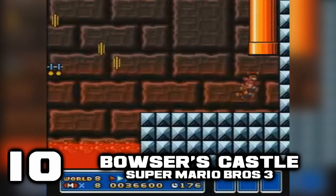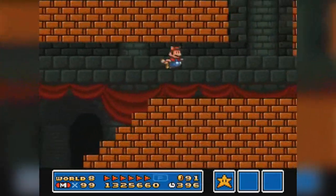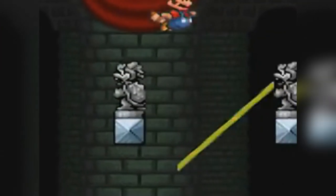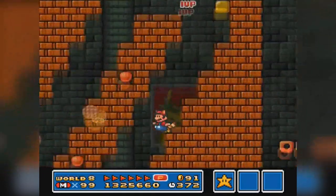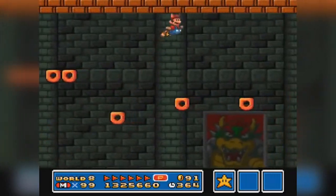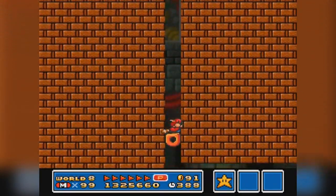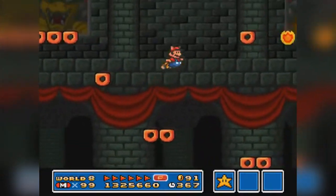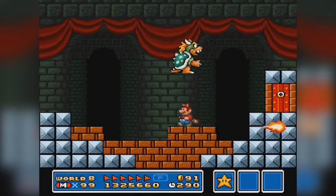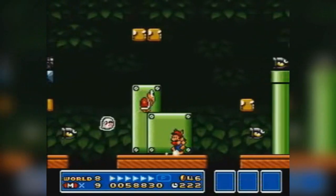And this final castle doesn't disappoint. It starts with some Bowser statues that look pretty innocent from the outside, but they shoot lasers! How was I supposed to know that? Plus, there are multiple paths in the castle itself, and you have to stand on falling donuts and jump in extremis to make it alive! It's a very short castle, but it's totally worth it, because you're probably going to be exhausted already after playing the last levels in World 8!